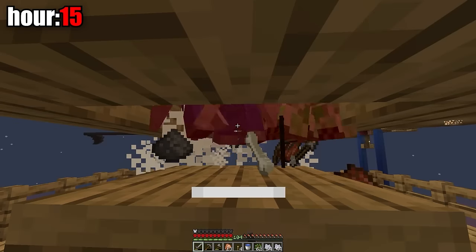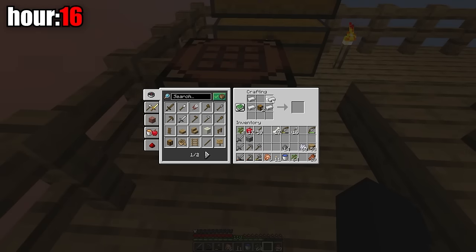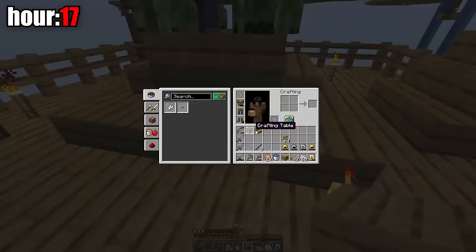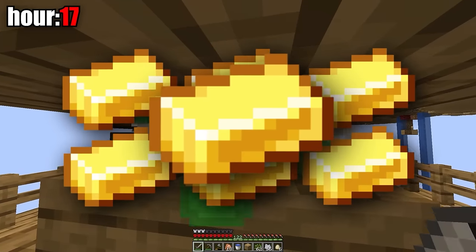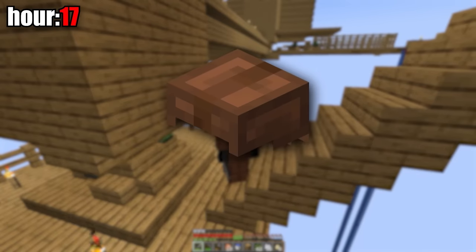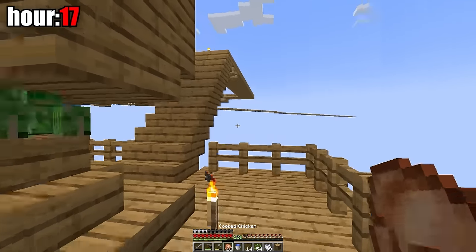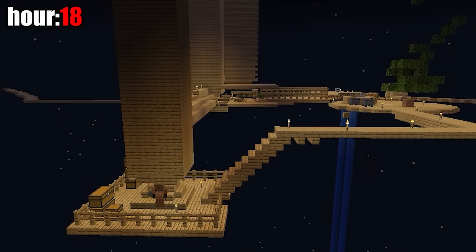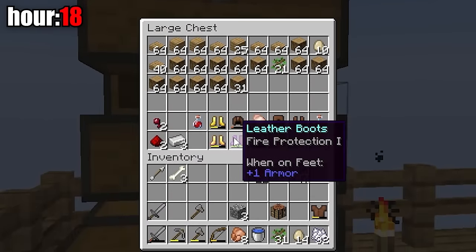I spent the entire 15th hour farming trees and mobs and added another floor to the new mob farm. After getting enough iron I made a hopper and put it under the mob platform. In the 17th hour I made another hopper and put it under the mob platform. I also made my first gold ingot — it took me a whole 49 Minecraft days and I need seven more. While farming mobs I got the third piece of armor, and then the helmet too, giving me a full armor set. I played back a replay hour showing how most time was spent farming mobs and wood.